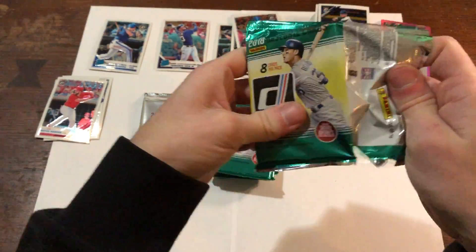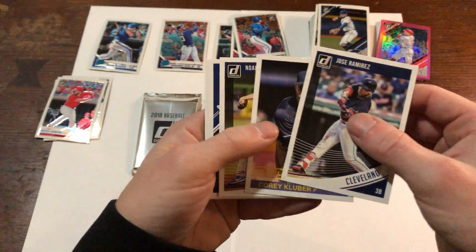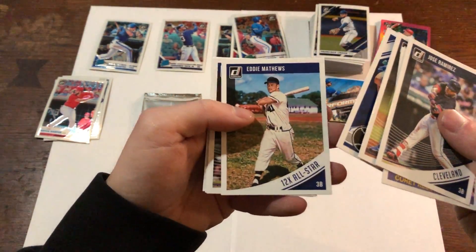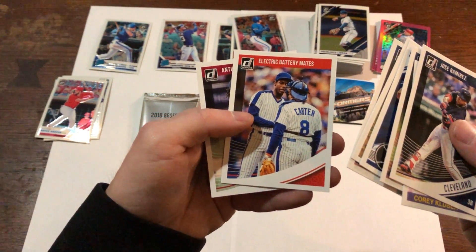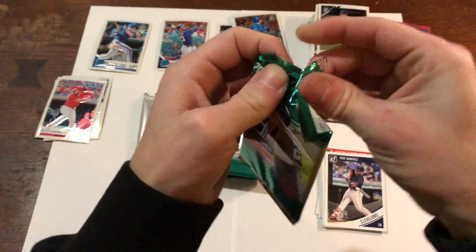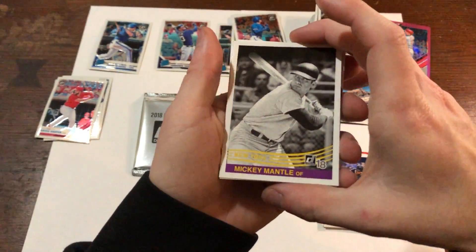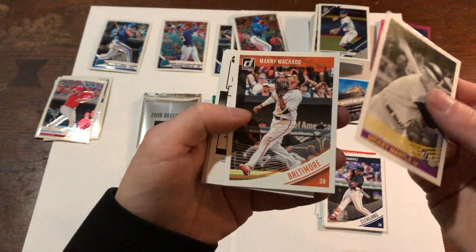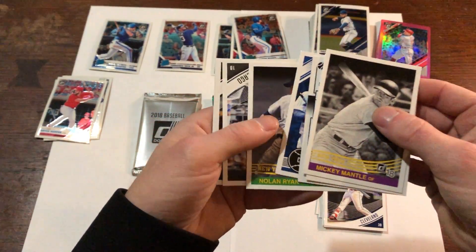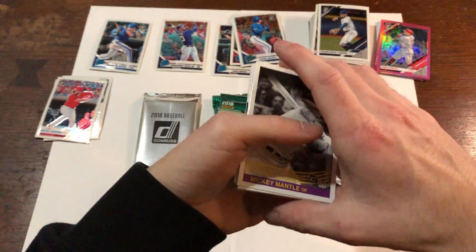Let's see what we get out of regular 2018 Donruss: Jose Ramirez, Corey Kluber, Noah Syndergaard, Eric Hosmer Diamond Kings, Eddie Matthews, Electric Battery Mate, Anthony Rendon. And there's a Mickey Mantle insert, Manny Machado — shut the front door — Anthony Rizzo, Nolan Ryan. This pack is interesting: Jose Abreu, Dave Winfield, and Dustin Pedroia. What the heck is this?